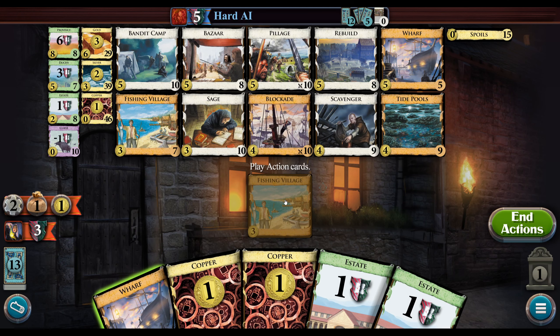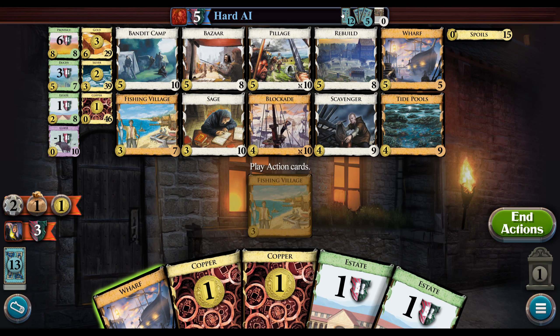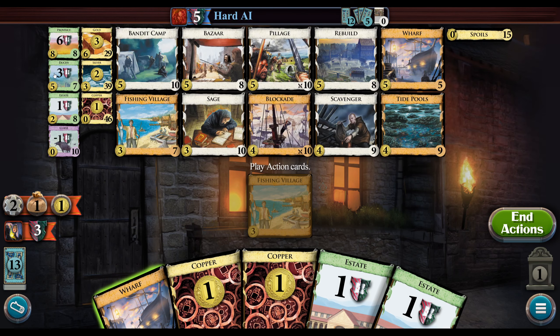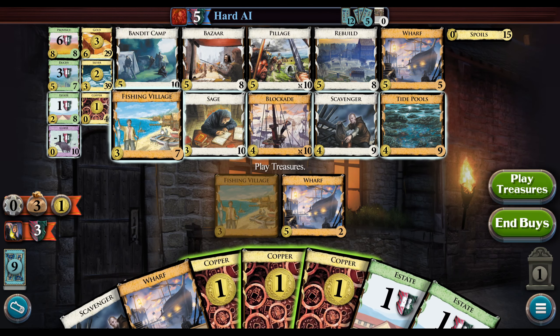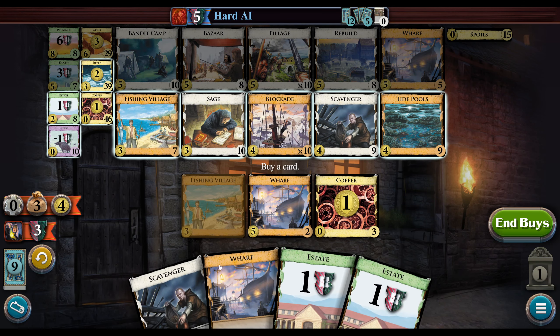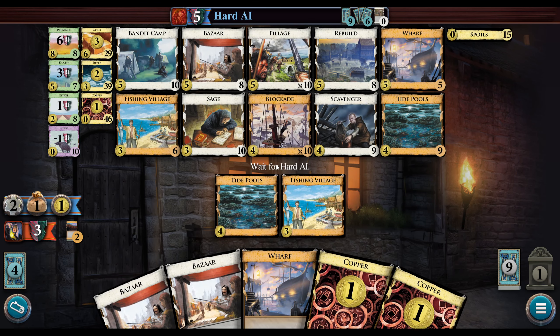The bot doesn't have any green cards — they were just all in hand I guess. That's really unfortunate for the bot. They've only trashed a single Estate — that's a pretty bad draw for them. We got two Wharves down. This could have gone a little better in terms of hitting a Fishing Village or something, but this is still fine.